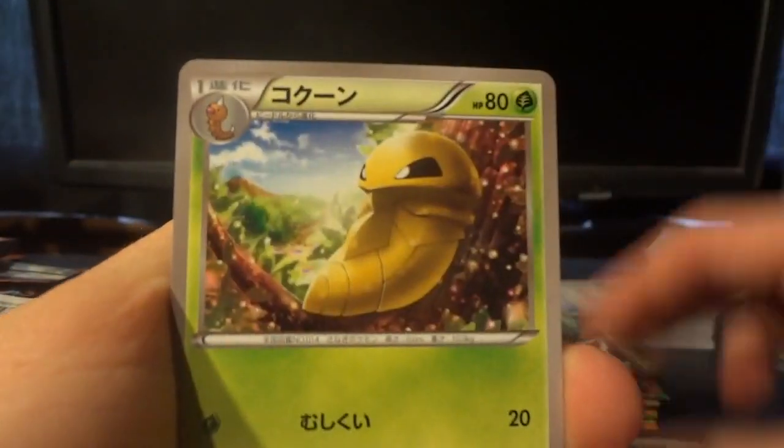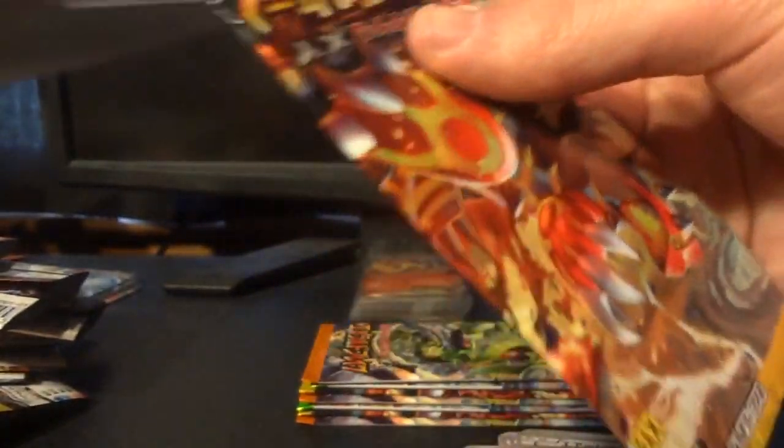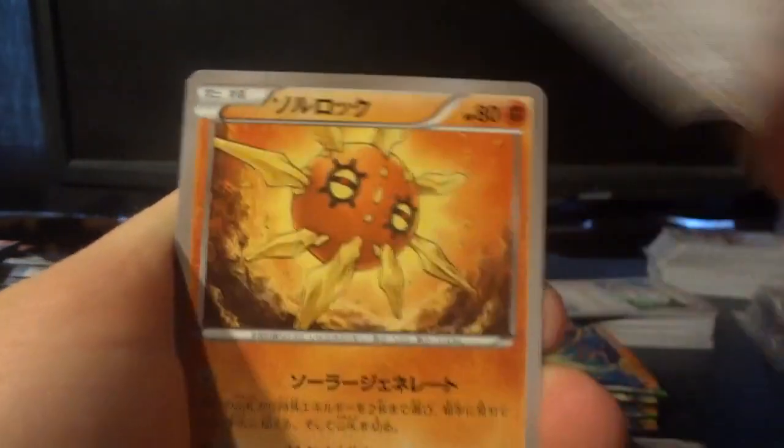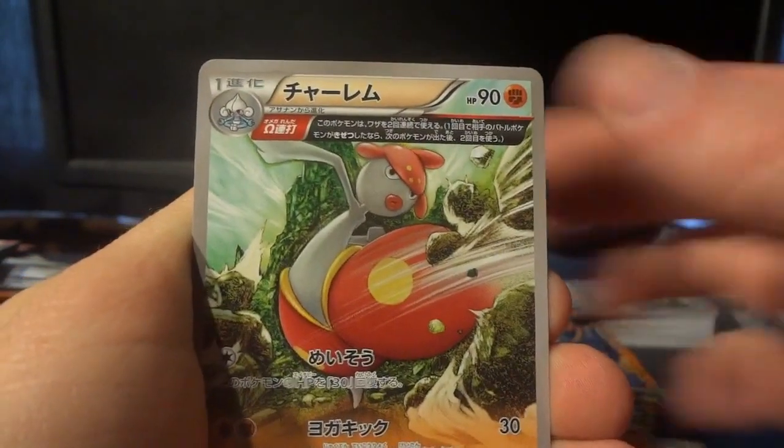Lantern, Clampearl, Kakuna, Barboach, and Ancient Trait Whiscash — I'm real, real pleased. That was a terrible spoiler alert, I'm sure you guys already kind of saw the top of this card, but it's Ancient Trait Medicham. So it looks like pack number seven was pretty spectacular.